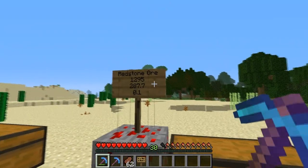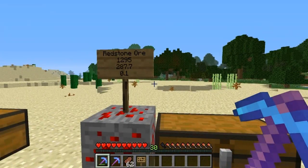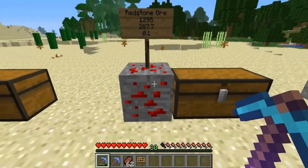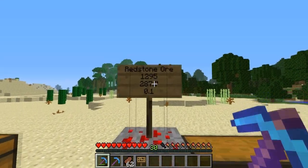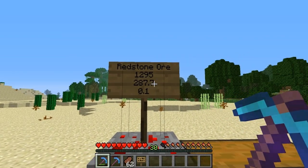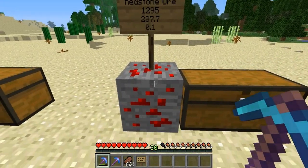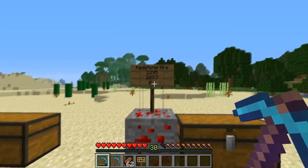For redstone, we ended up with 1,295 pieces of redstone. At a drop rate of 4.5 redstone per ore block — which is about what it is according to the wiki — that means it's about 287.7 blocks of redstone, or about 0.1 levels per block. So every time you mine a redstone ore block, you gain about a tenth of a level.